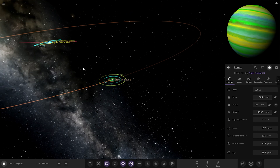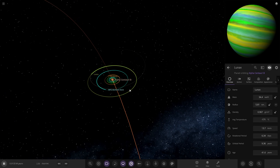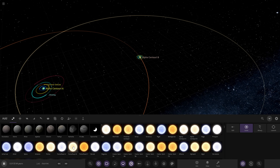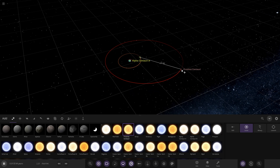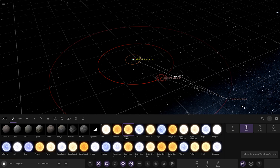Moving on, we've obviously got most of the objects we want around Alpha B now. The third question for this system is can we sneak in another star of some kind? I'm thinking it's got to be Proxima, since we've already got A and B. Proxima is going to have to be a pretty distant star - when I say a good distance, I mean a good distance.